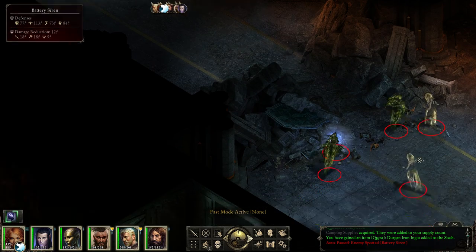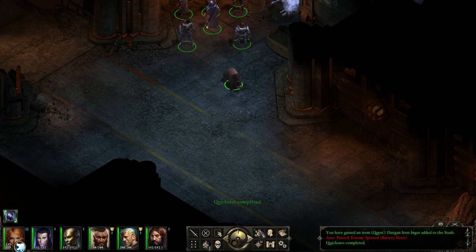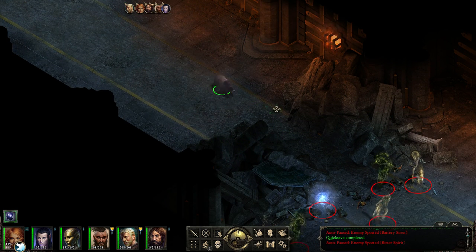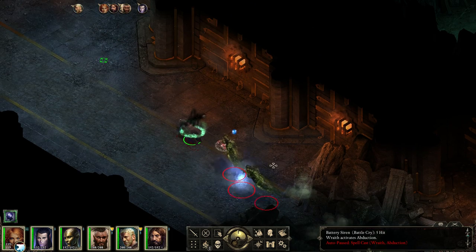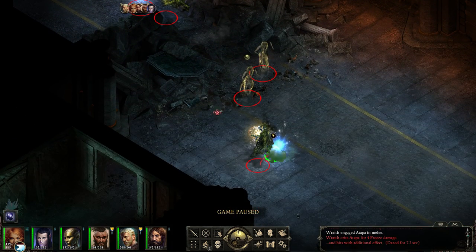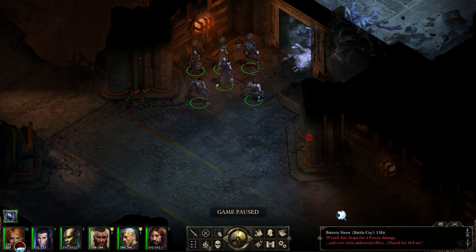More enemies - these are wraiths and sirens and a bitter spirit. Oh boy. At least we slept. Disable the fast mode. Let's aggro them as best we can. Of course they're gonna paralyze her, I suppose. There it is - she's stuck now. They teleported her. Yeah, they do that. They did that to me as well off camera. That's massively bad. Really, really bad.